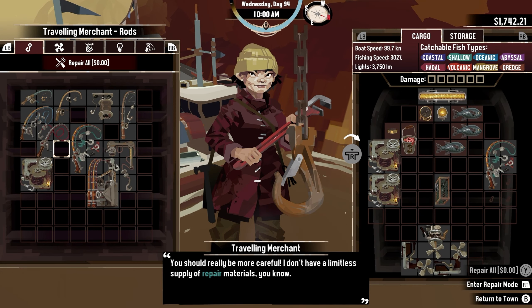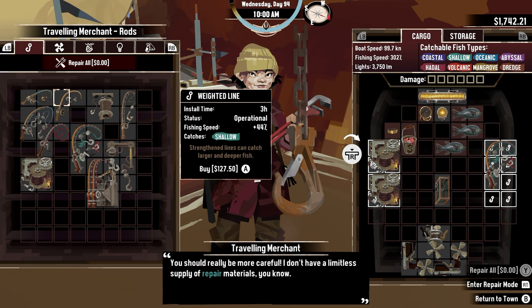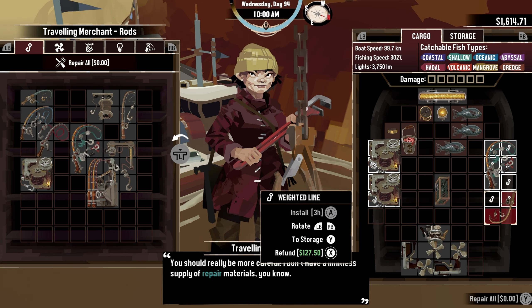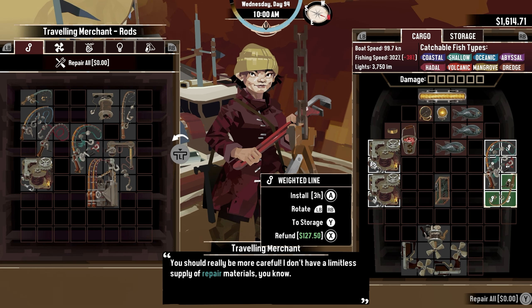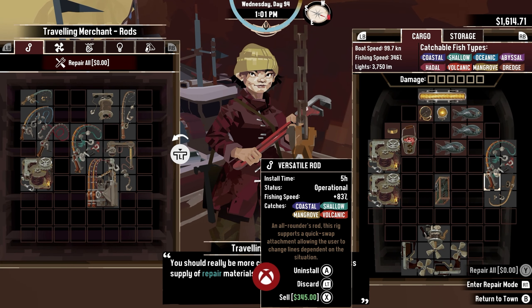I saw this fishing rod and I decided, hey, why not be a logical adult and buy this fishing rod that I technically don't even need? But after installing it, and not realizing all my equipment slots were filled after, I got the achievement Feeling Prepared.